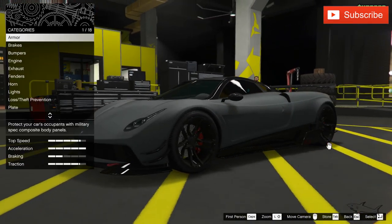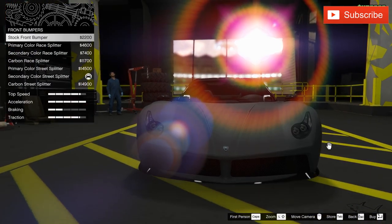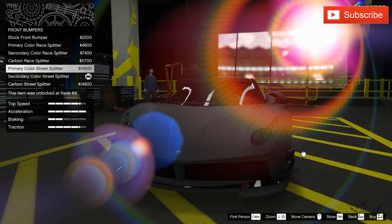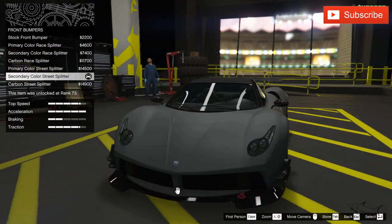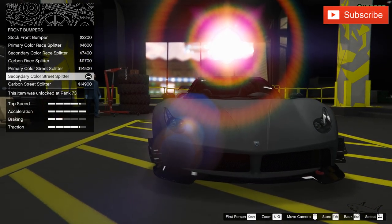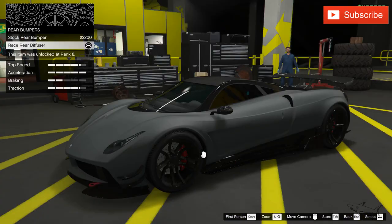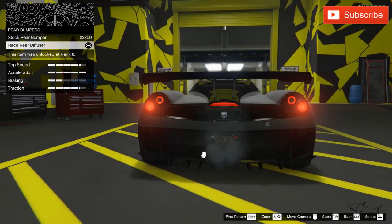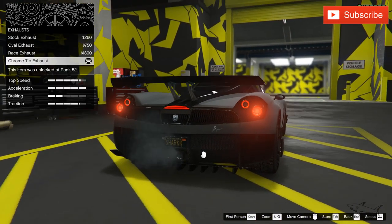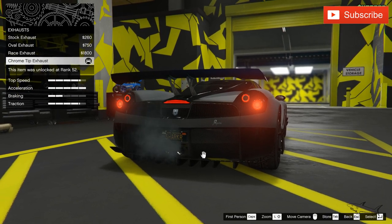Not many things we can change here, but we have best armor, best brakes, and bumpers. I definitely have the best bumper you can buy for this car. I don't like the carbon bumper - I prefer the secondary color with this black; the contrast is very good. In the back you can add the race diffuser, which is very nice.